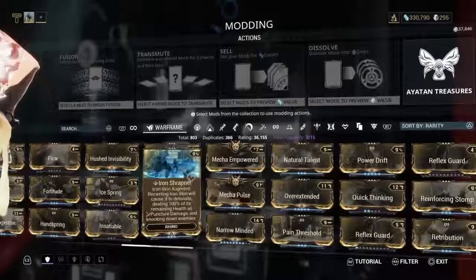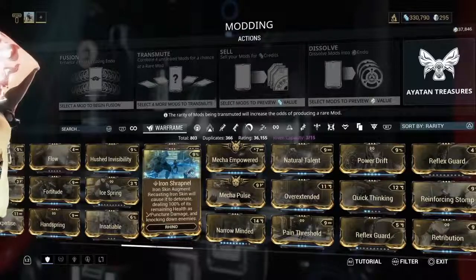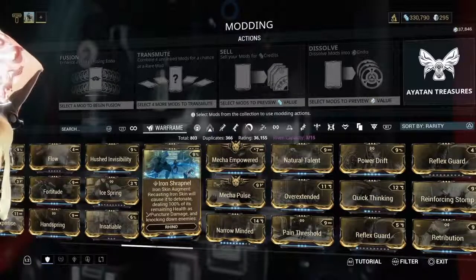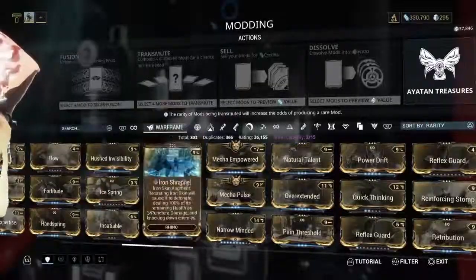There are these special mods — things like Iron Shrapnel here are designed for Warframe-specific abilities. I use the Rhino a lot. Rhino has an ability called Iron Skin where he gives himself an extra layer of shields. What Iron Shrapnel does is if you recast it when you have some Iron Skin remaining, it detonates — dealing 100% of its remaining health as puncture damage, which goes through armor and knocks down all enemies around you. So if you get surrounded, you can hit that and clear it.